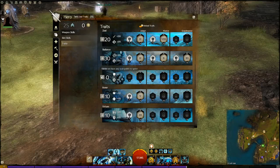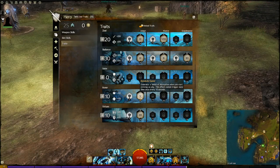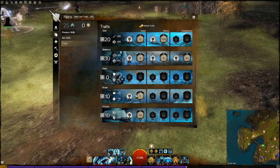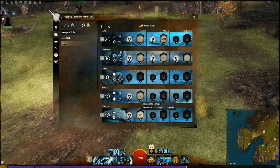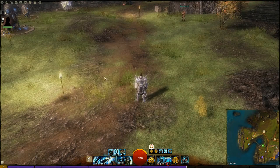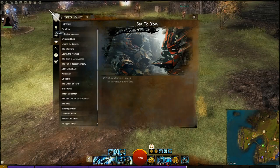I put 0 points in Valor - there's not really any useful attributes for this build in there and it's mainly for defence. In Honor I really like Shield of Absorption, but it's actually glitched at the moment, so you can either drop those 10 points in Valor and put them in Zeal, or change it to Shouts recharge 20% faster - that's a good one. The Consecrations ground targeting is really important so I can cast Sanctuary wherever I want, or you can use it for the 20% extra Sanctuary and 20% less recharge.